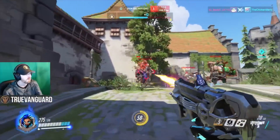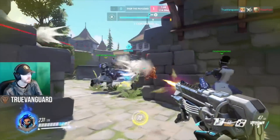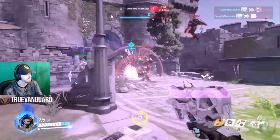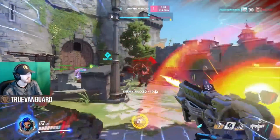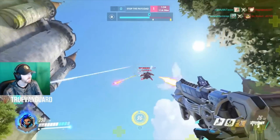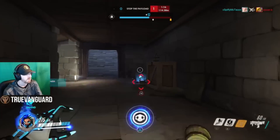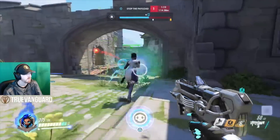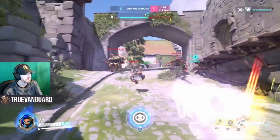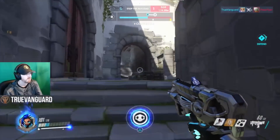Sombra just has such a great perspective on the battlefield. You can see here I go from one side of the combat zone to the next by chucking the translocator, teaming up with teammates, then stealthing back behind enemy lines to hack tanks. That mobility means your callouts are extremely important as a competitive Sombra — you can see things others can't, quickly get from one side of the battlefield to the other, and report on the enemy team comp, tank formations, and healer positions.